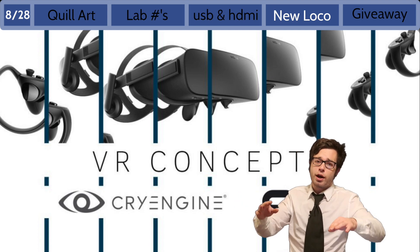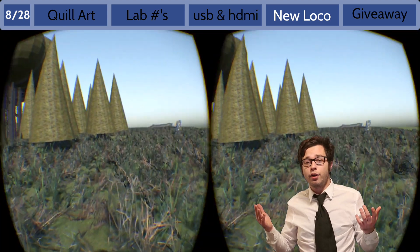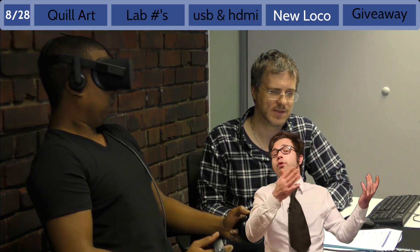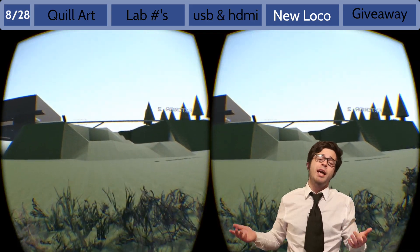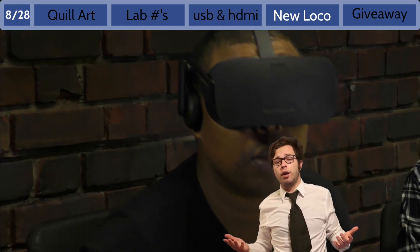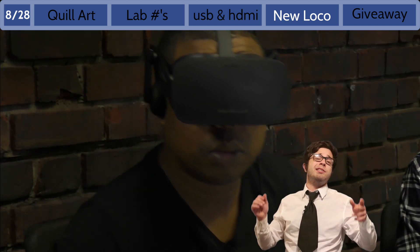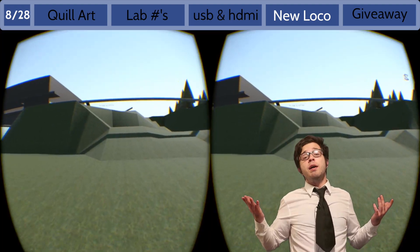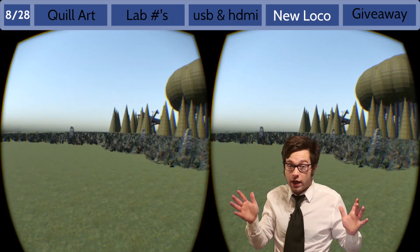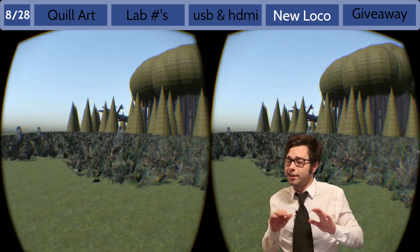It seems like Oculus is working with Crytek to develop some brand new schemes for locomotion in virtual reality titles. They have released eight developer diaries, and this is all for other developers to think about how to do games moving forward and how to handle locomotion in ways that we're going to like best. I definitely suggest you check out this playlist — a lot of information, but very cool stuff, especially if you're very into VR.